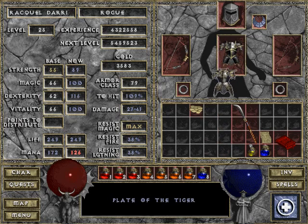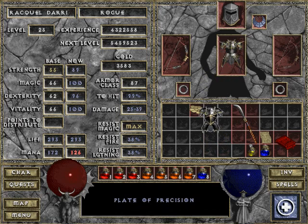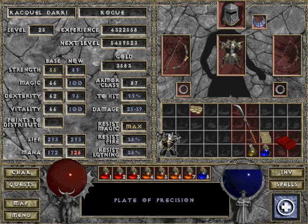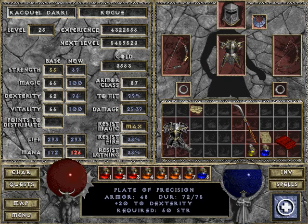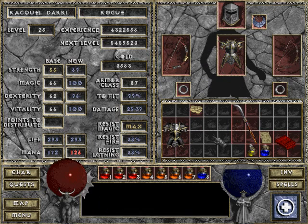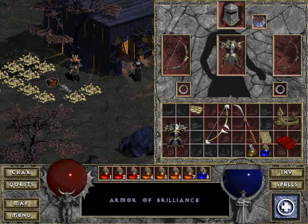87 versus 79 — that's the difference. Plus 46 hit points. So we lose some. We lose 10 to hit. But 99 is almost 100%. So I guess I'm using that now. I could have used that a few videos earlier. No time like the present, right? So we take that and that one.